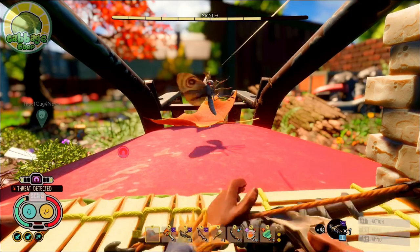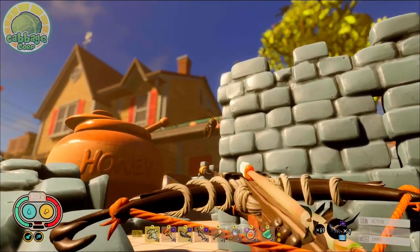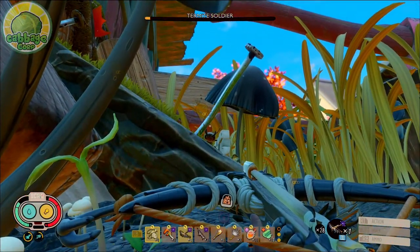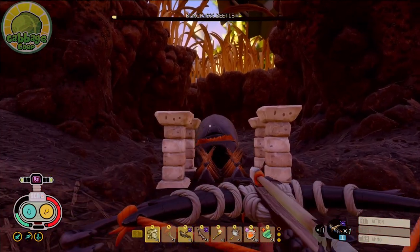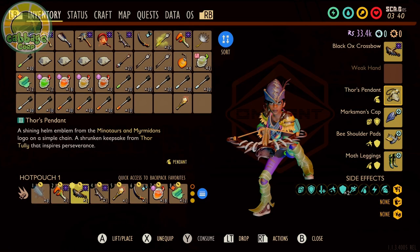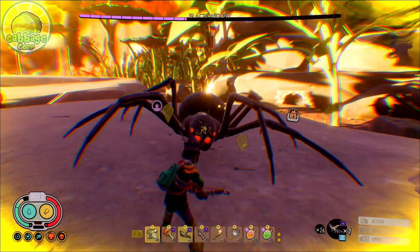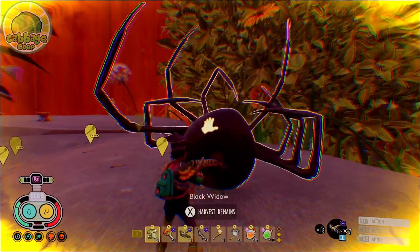For legs, we wear the Moth Leggings, blessed with two perks: Jump Start, giving us a 5% chance on attack to refund 15 stamina, and Ranged Cut, giving us a 30% chance to apply 100 bleed damage over five seconds. You might think that's a low chance with the speed of the Black Ox Crossbow, but again, the expected uptime is just shy of 50%. Our weapon is the Black Ox Crossbow, forged from the horn of the mighty Black Ox Beetle, with the stopping power worthy of the name. Our accessory is Thor's Pendant, giving us a wide variety of awesome buffs, including trickle health and stam regen, plus 1% crit chance and plus 10% crit damage, 10% reduction in stamina cost to attack, and 10% faster regen of our stamina when depleted.